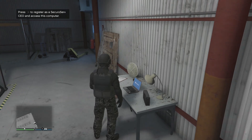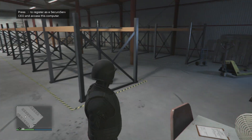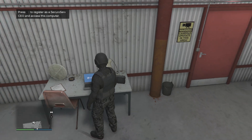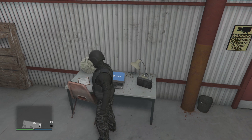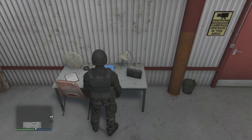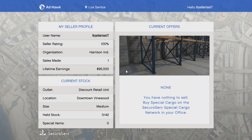This is what the medium warehouse looks like — it's not as nice as the big one. The big one has its own office; here you're stuck with just a desk and a laptop, and I don't even know if the radio works. You have to register to get on the computer and you can see what's in your warehouse — your current stock, lifetime earnings. I've sold some but haven't really run with this much. I've been saving up for the Halloween stuff and may do a video on that.